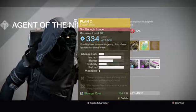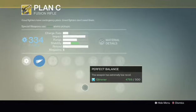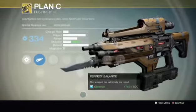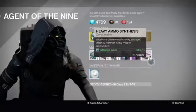For the weapon we have Plan C. Now Plan C was, I believe, the second exotic I got. It is quite a nice weapon — I would go for the stability. You have got your hip fire stability and it can fire extremely quick when you switch to it. There is basically no charge time, you just pull it out, it is instantly there and it fires.